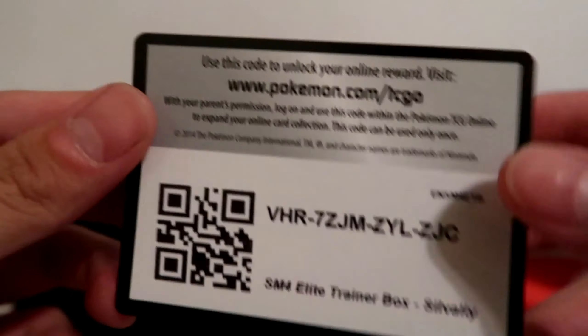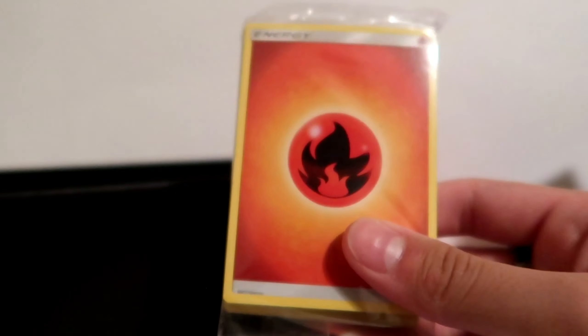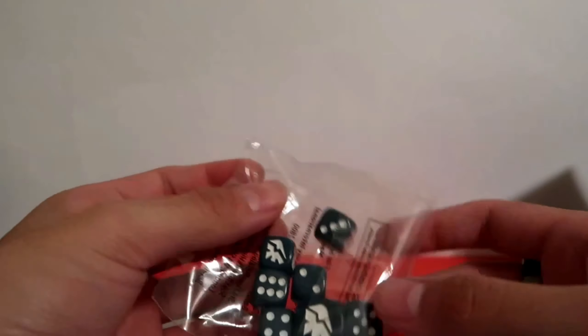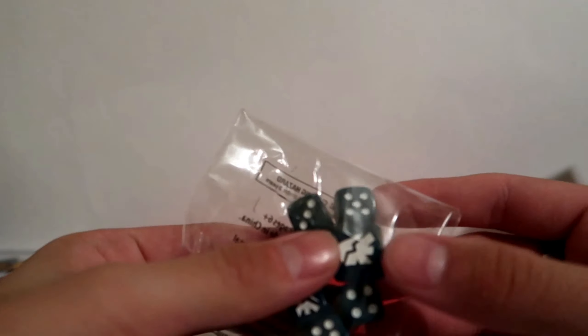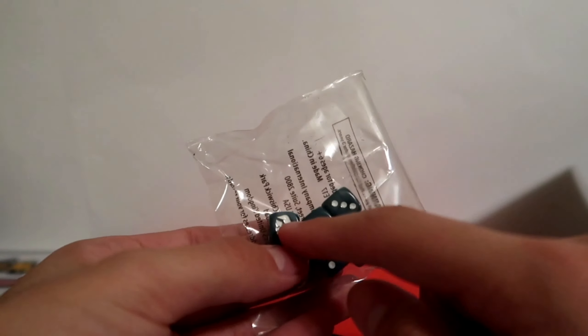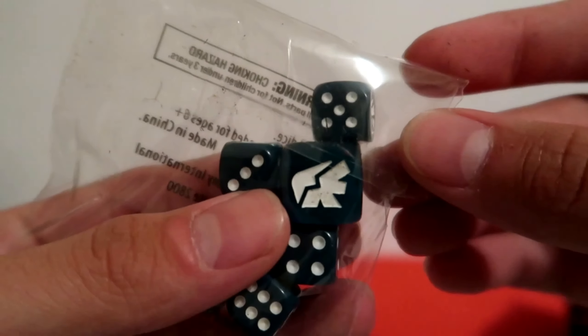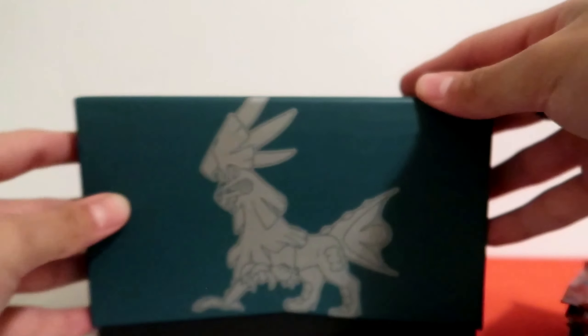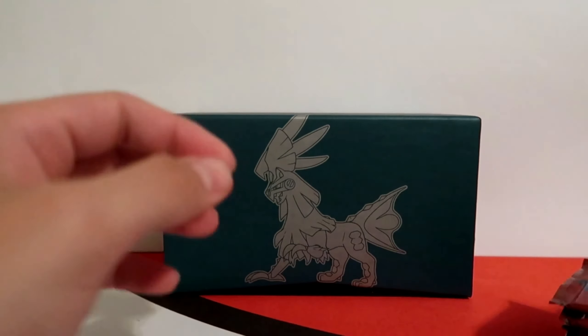Here you go — for anybody who wants it. And then a pack of energy for if you play the game, and some dice. That's everything, that's all the contents of the box. The dice basically are just the damage counters. The ones have the logo of the set, which kind of looks like Silvally, I guess. Anyways, enough of the box — let's get to what you guys came here for: the actual packs.